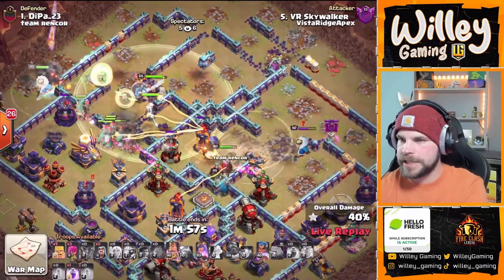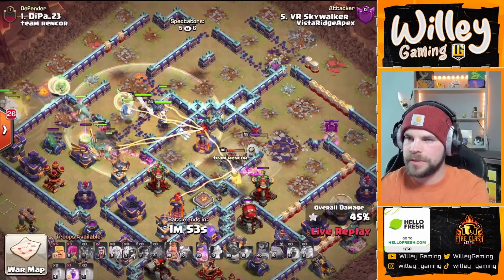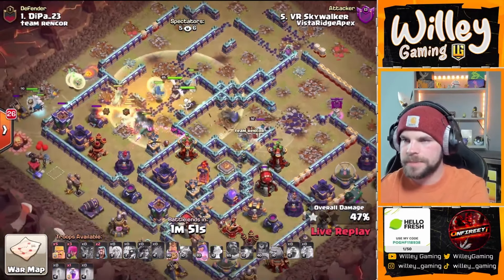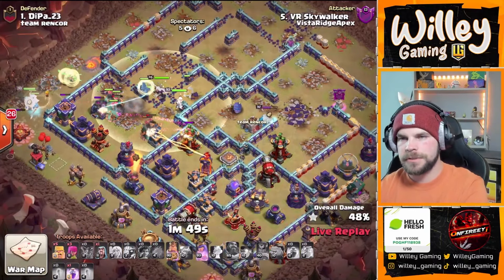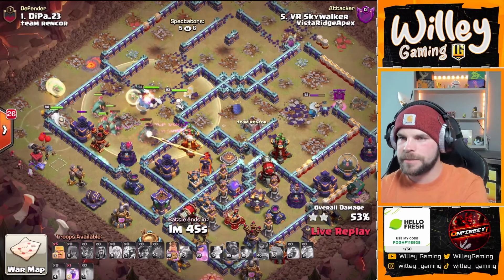Use the invis for the RC in the core of the base — she'll take down the enemy RC. She has to use her ability here, but she will go down in that tornado and grabs the multi. Root riders still cruising. Hopefully this king can wrap around and get to that cannon on the bottom side.